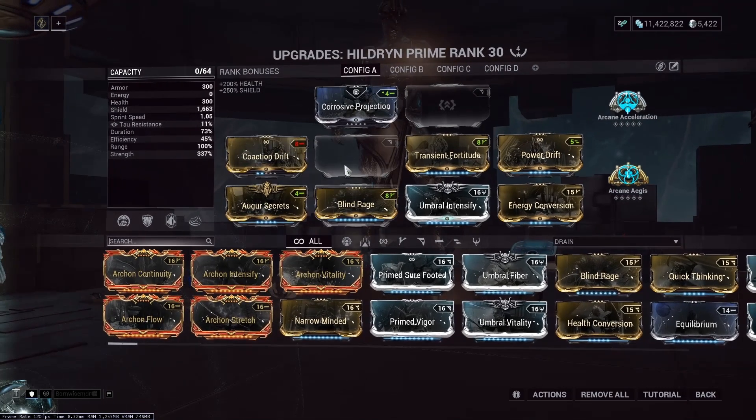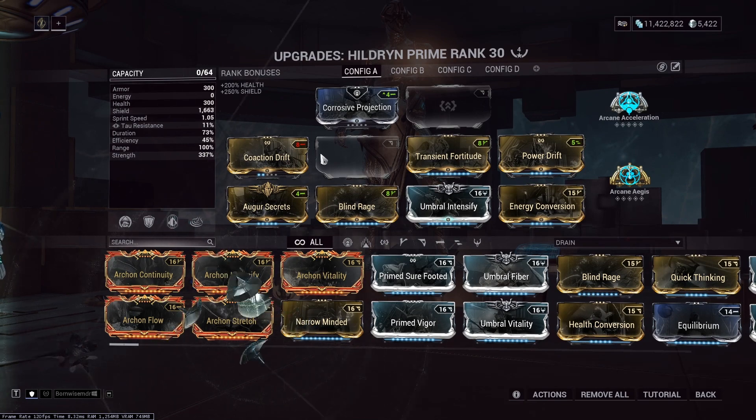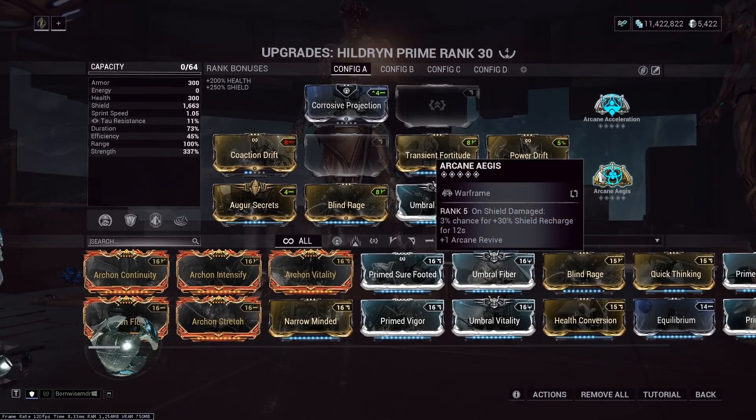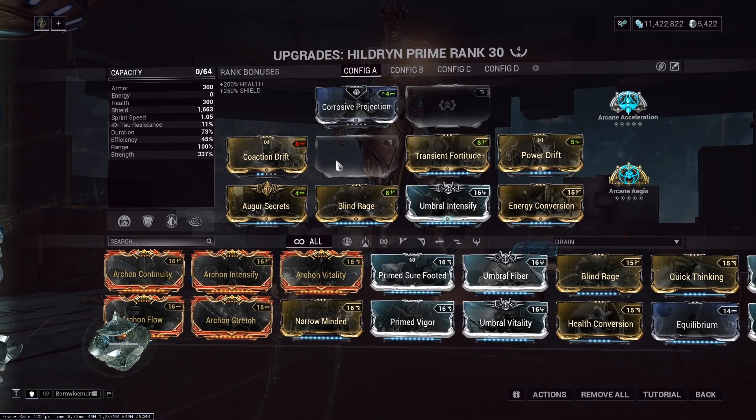Just messing around and trying to hit specific ratios — in today's day and age, getting 400% power strength definitely requires sacrifices, but you're not having to incorporate kit gun arcanes and specific auras. You can do it with augmented strength — the arcane augmented for the added strength makes it significantly easier. You're not required to run an arcane on your kit gun.